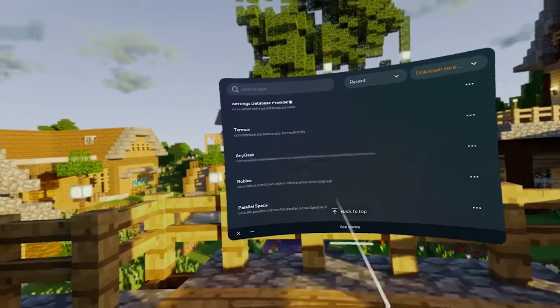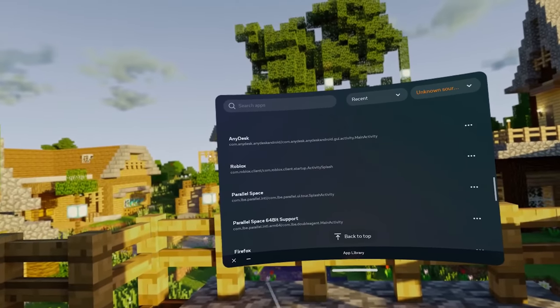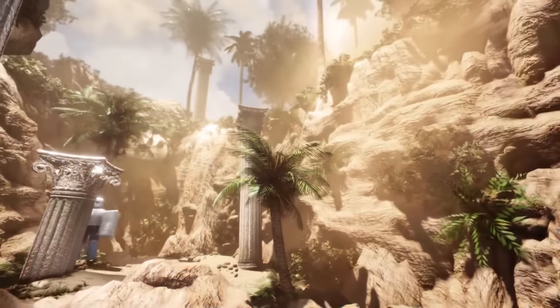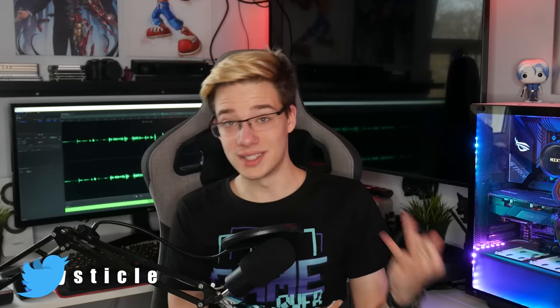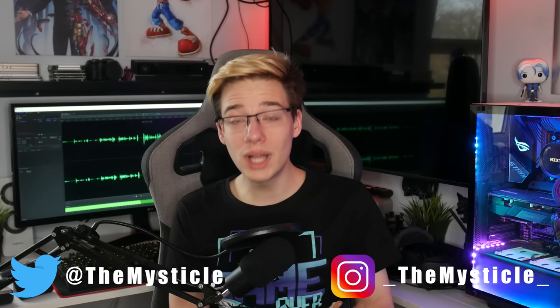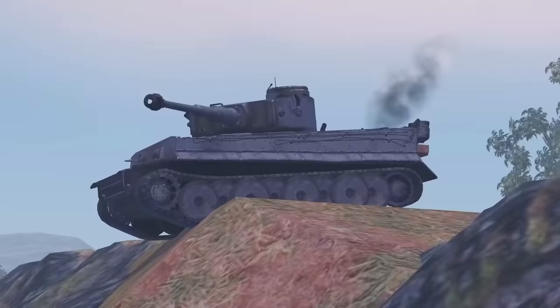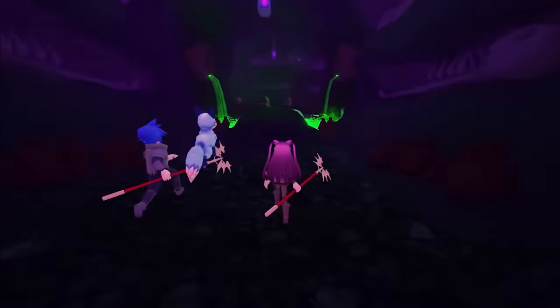For the last few days, people have been noticing a sneaky APK inside the unknown sources of Quest devices. That APK is Roblox. I'm sorry to tell you guys, but this doesn't actually work. A ton of people have been asking me in the comments how I got this onto my Quest and is it working — and the answer is no. Seeing how many of you actually want to get this working on Quest, I decided to go on an adventure and see if I can get Roblox to launch on the Quest.